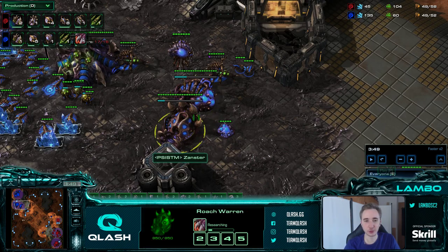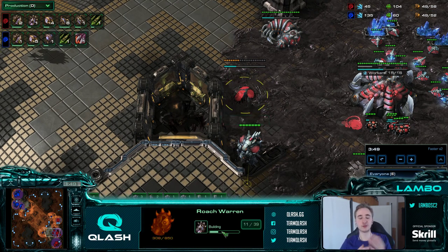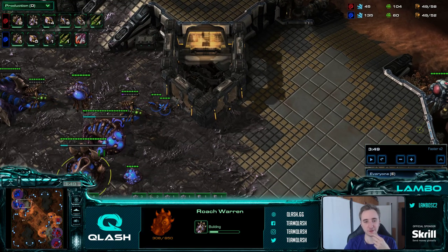I see that roach speed is underway, and that makes it so he cannot possibly have gas for a nydus or a spire if I see both of these upgrades going up. So I already don't need to worry about those anymore. But one thing you should always do against the 2-base lair build is start your roach warren around 3:40 - the reason is you can have roaches in time against a 2-base nydus, and you can have roaches in time against a roach-ling pressure from 2 base.